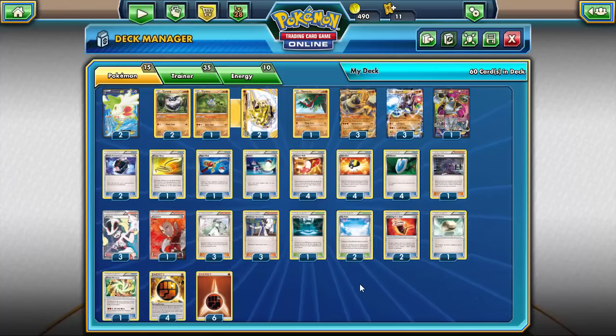As for the Stadiums, I'm running one Fighting Stadium and two Skyfield. The Fighting Stadium was chosen over AZ because I wanted the 20 damage more than picking up a Pokemon in testing. I'm also running two Skyfield because when you play down the Hoopa and Shaymin, you're going to have a big bench and want as many spots as possible. Once you play everything down, you can just throw a Fighting Stadium in to discard the Shaymin and Hoopa and be in an excellent position.